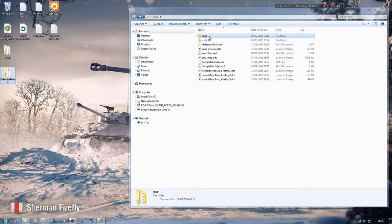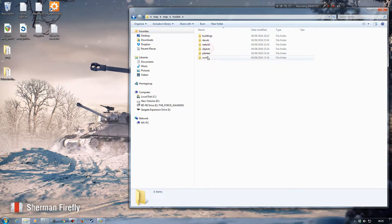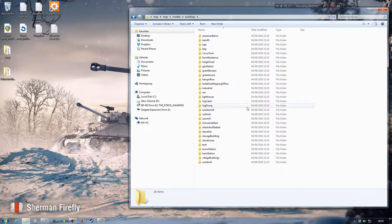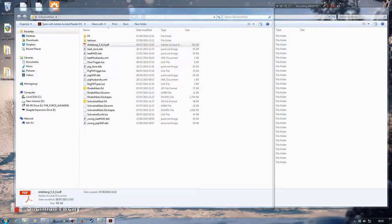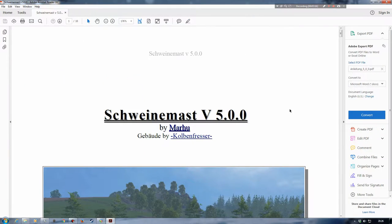So that's what I'm going to do. I'm going to close all this down, copy that, go into map/models, then buildings, and paste it in. Now I'll open up this folder again — I copied it so I have it on my desktop to work with separately from the folder that I've copied into the actual mod map.